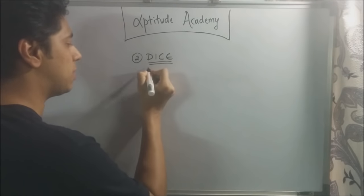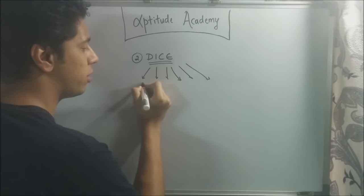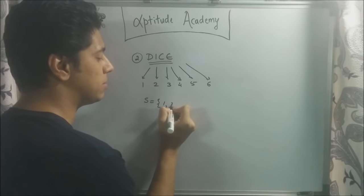In problems involving dice, you're going to have six outcomes. For each side of the die, you're going to have six outcomes. So you're going to have one, two, three, four, five, or six. Any one of these can land. So your sample space is going to have six outcomes.